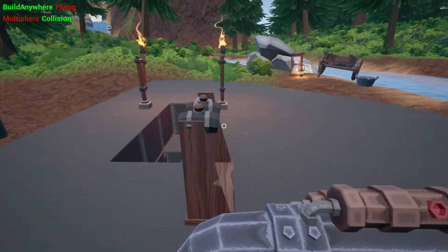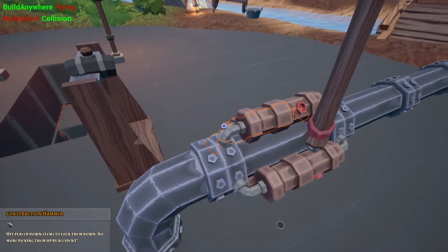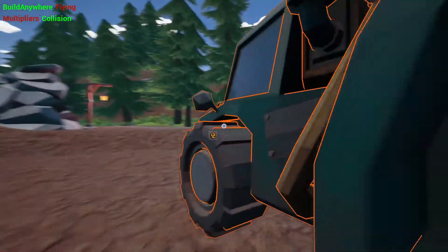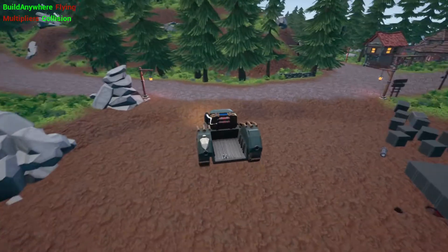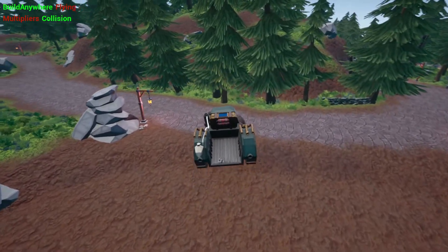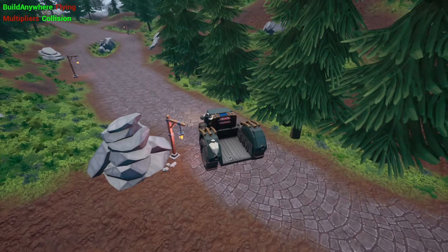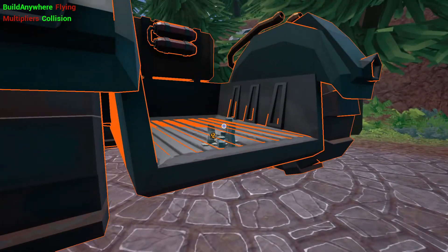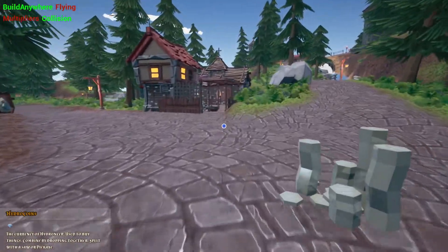There we go. Then we take the hammer, get the truck out of the way. I'm going to keep this area as my test area even after I go on to a claim. The reason is I'm going to be able to test — I want to figure out how the logic works and test it over here before I implement it into my systems.